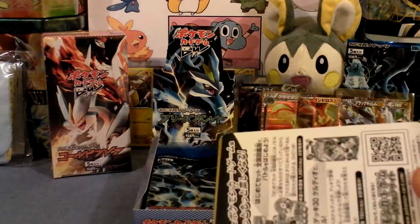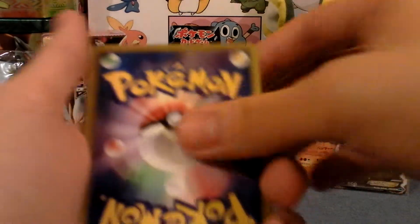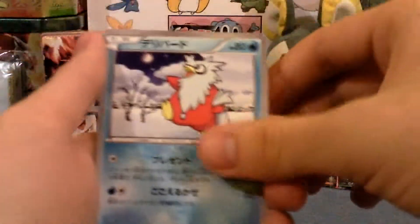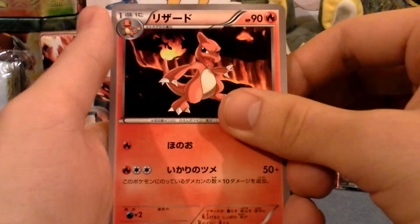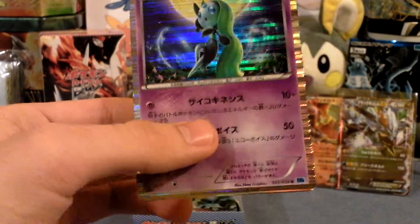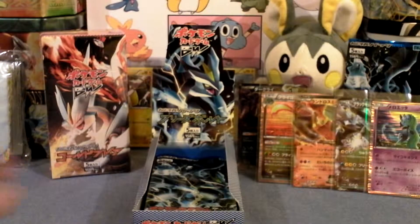Still a strong possibility something awesome could come. I think I got a holo. Escape Rope, which is my first duplicate I think — I haven't been keeping count. Delibird. Combee. Charmeleon. Holo — Meloetta. Nice! One of the holos I was hoping to pull. I like Meloetta. It goes very high in my legendary list now. Meloetta is kind of cool. Three more packs.